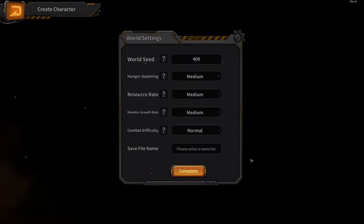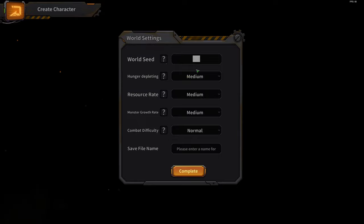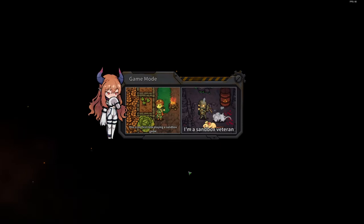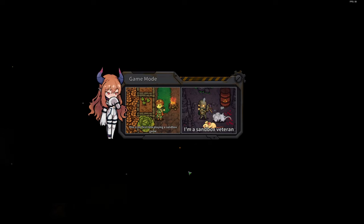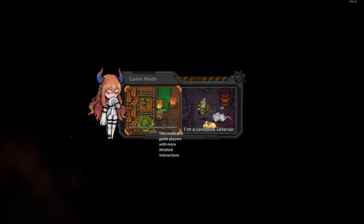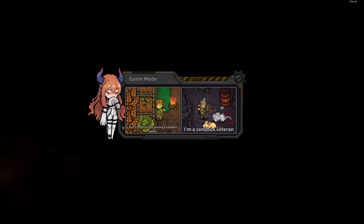Let's go with that and complete character creation. For world seed we're going with 2024. Hunger depletion, resource rate, and monster growth rate — we'll leave all on normal. Save file we'll call 'Ron Empire.' For game mode, I'll pick 'first time playing a sandbox game' so I can read all the tutorial texts.